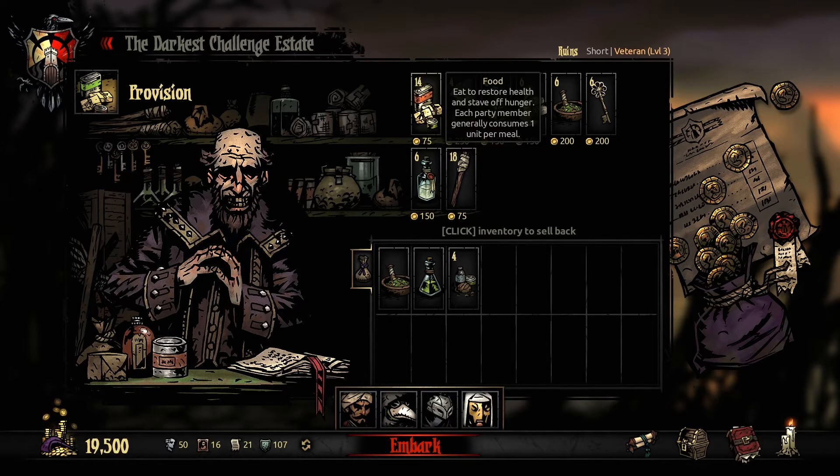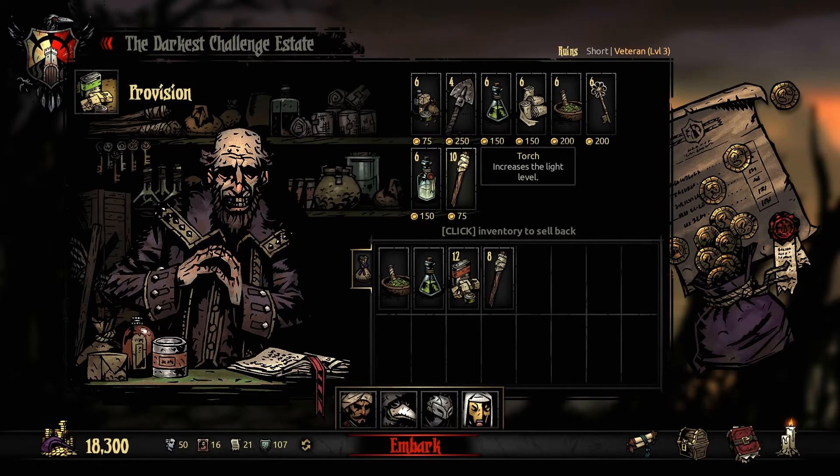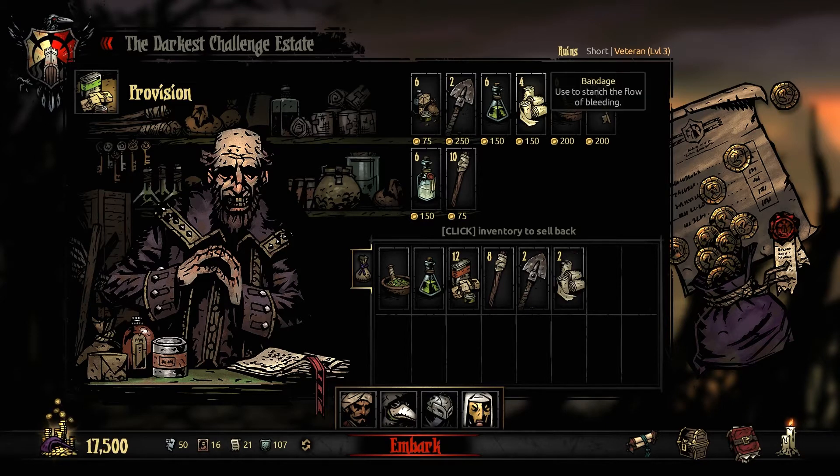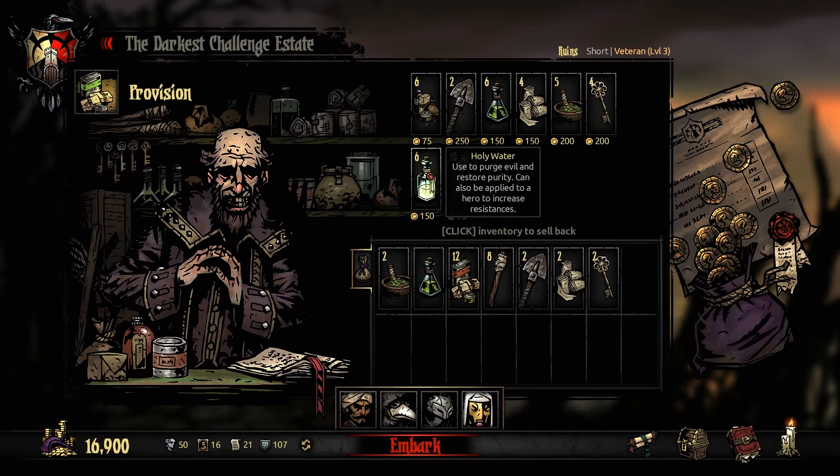The standard food for a short run is just a stack. Torches is usually eight — I don't know if I need an extra one, but we'll go with eight. Shovels for a short run is usually one, maybe two, so we'll take two. I think Anti-Venom for the Ruins is usually none — I don't think you need anti-venoms. Bandages can come in handy, so we'll take a couple. The Medicinal — I'll buy an additional one. We want at least two keys and two Holy Water. I think we should be good with that setup. Let us embark into the Ruins.